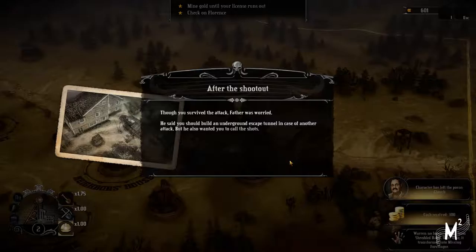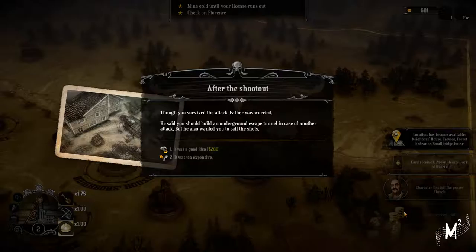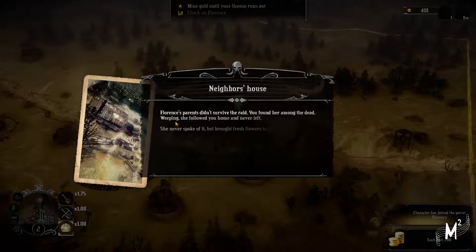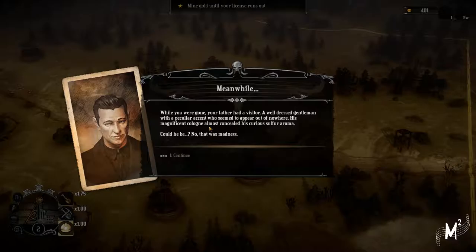You survived the attack. Father was worried. He said you should build an underground escape tunnel in case of another attack, but he also wanted you to call the shots. Looks like we've got a card - let's build an underground tunnel. Father said you take care of the materials and construction. While the bandits were attacking elsewhere, you ran to make sure Florence was safe. Florence's parents didn't survive - you found her among the dead weeping. She followed you home and never left. Characters joined the posse: Florence.